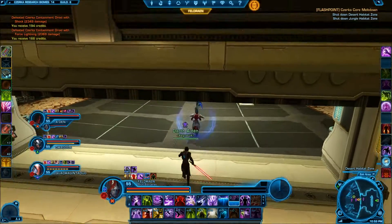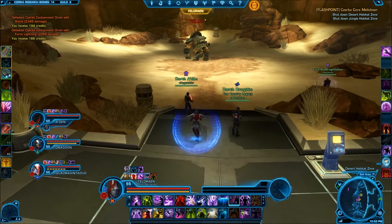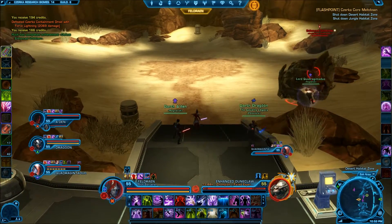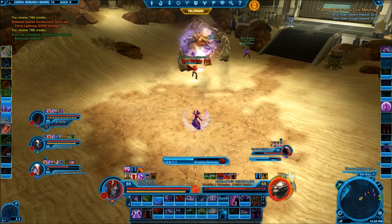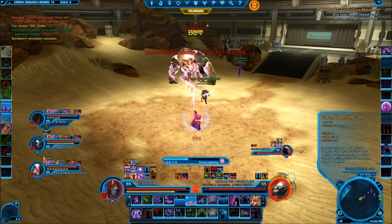The Enhanced Doomclaw is the first and arguably the most difficult boss within the Flashpoint. There are very few mechanics to worry about, but it relies on having a tank with good reflexes and judgment. The primary mechanic revolves around a Sandstorm. When you see Sandstorm Simulation activated on your screen, the tank must find a green generator at one of the four corners of the room.